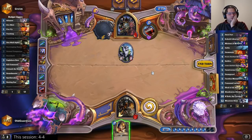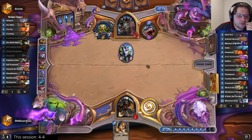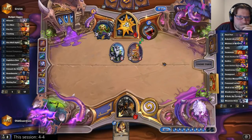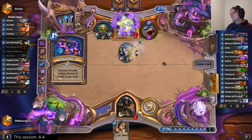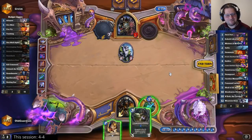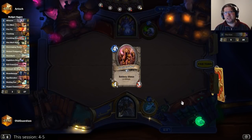5, 7. Now I must not play the Dire Mole, because Kill Command is an out. With the Dire Mole played, he gets up to 7 with the hero power. No, he has a Dark Pact. No outs anymore. I'm not sure how many times he used the hero power, but I think it was around 5 times.